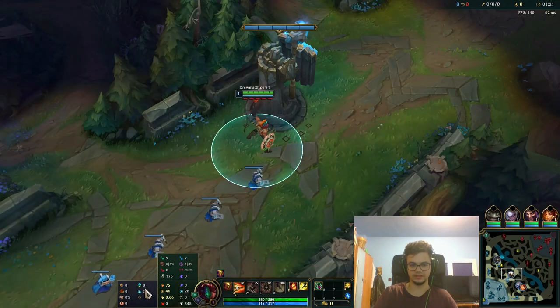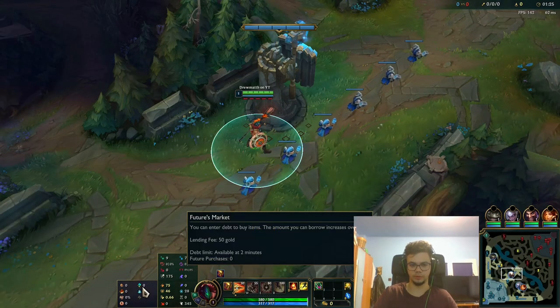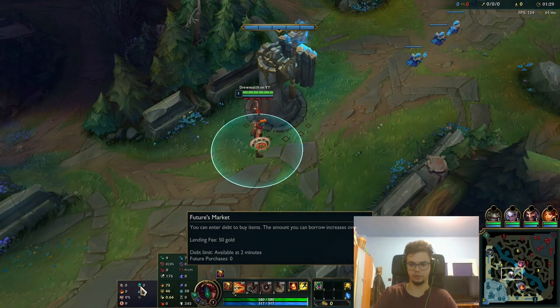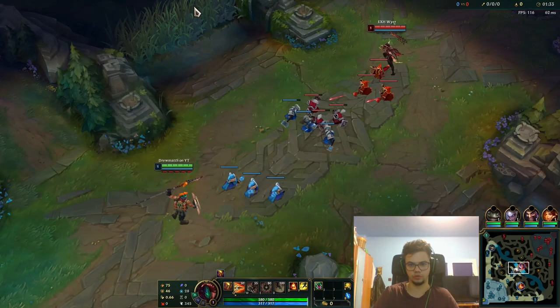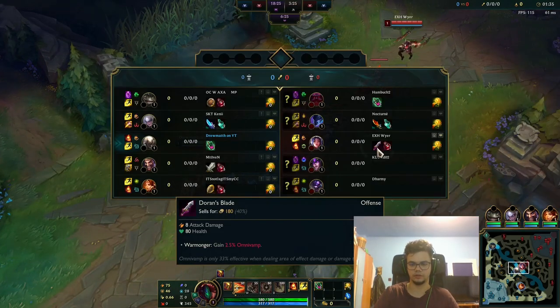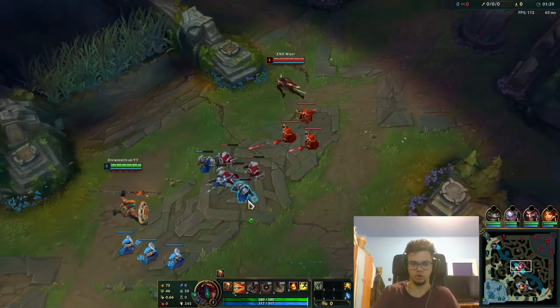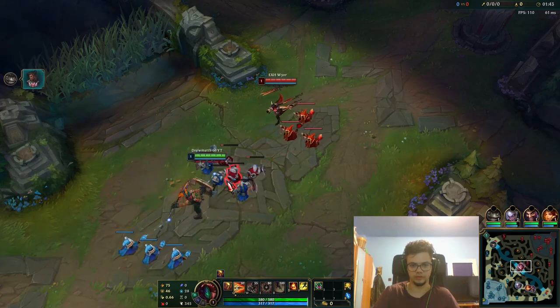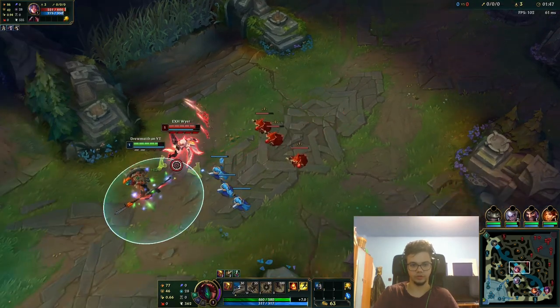I play with Conqueror, Triumph, Legend Alacrity, Last Stand, Future's Market, Time Warp Tonic. Some people play with Press the Attack and Blade of the Ruined King after Eclipse. I play with Eclipse into Blade of the Ruined King every single game. Sometimes it's good against champions that heal a lot to go for Executioner, other times Serpent's Fang. It's also good to play with the Attack Speed rune.